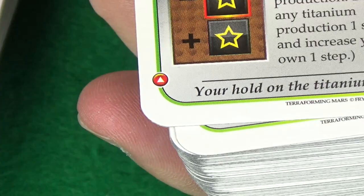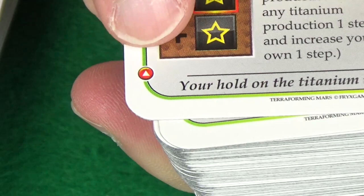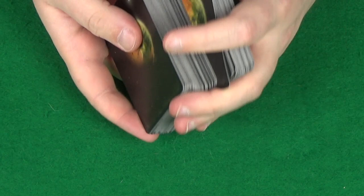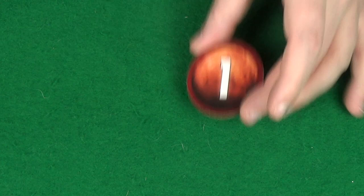Then get your project cards and remove all the cards that have a little white arrow in a red circle in the bottom left corner. These are only used in the advanced game, so once you've got a few games under your belt you'll be able to add these in. Shuffle the remaining cards to make a deck that will sit near the board ready to draw from.